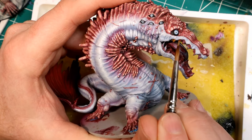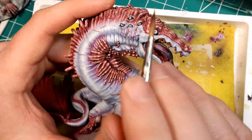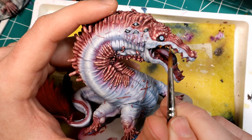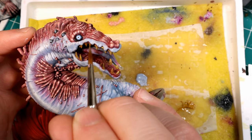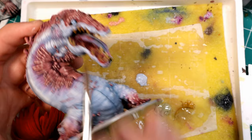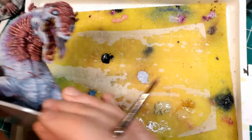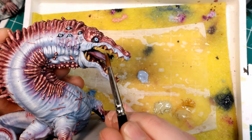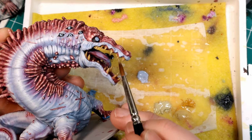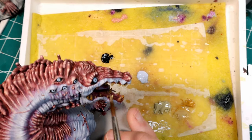Next we finish up all the little details - teeth, eyes, that sort of thing. For the teeth I'm taking a dark ochre yellow - basically a brownish yellow - and base coating all of his teeth. Then I mix some buff into that dark brown-yellow and layer that onto the teeth, hitting less and less as I go. I hit about half the tooth with pure buff - a nice recipe that gives a decayed, yellowed, menacing look to teeth.